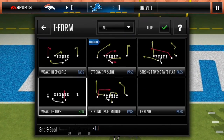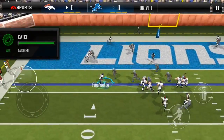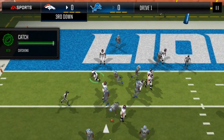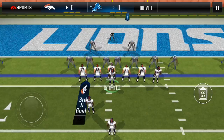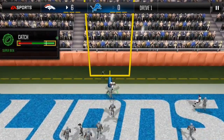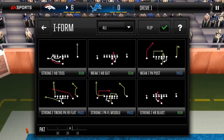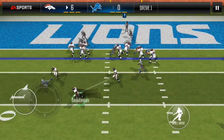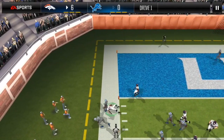So within the 5-yard line now, fullback flare — this is uncounted, so you hit your halfback but the receiver dropped the ball. Third and goal, weak eye triple post — this is uncounted, hit your tight end as quickly as possible for a touchdown. Since I don't have scramble, I'm going strong eye halfback toss flip, uncounted, and I don't get the two-point conversion.